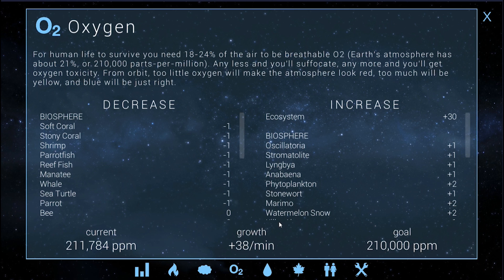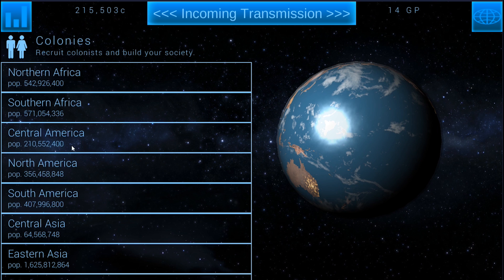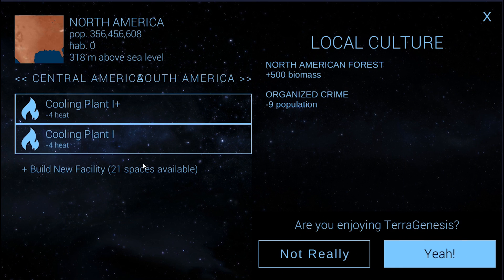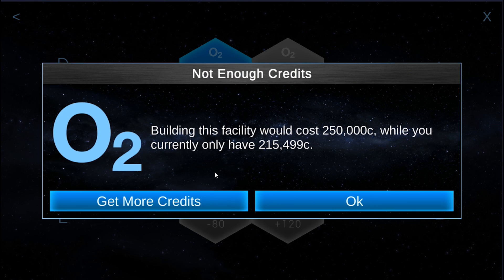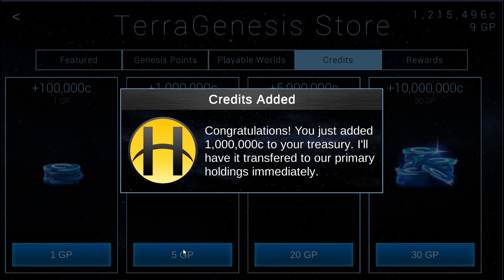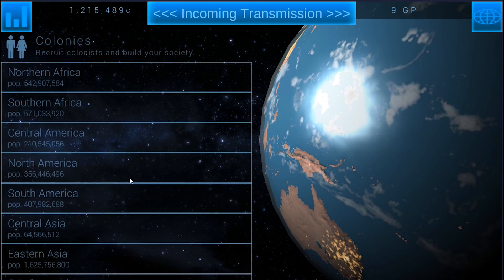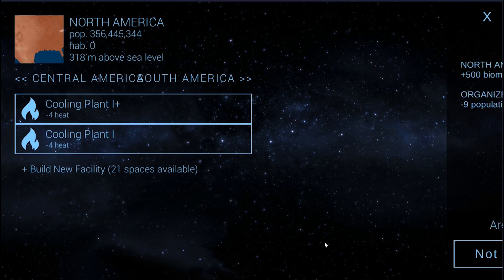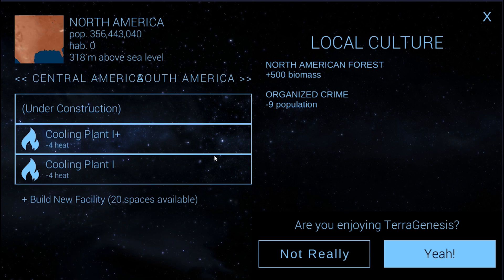Oxygen is going to be the big one — plus 38. I guess we'll stick to North America. If we can get O2 filters, we need 250,000 credits. We're going to have to spend some more of our Genesis points to get some more. At least for now. So if we jump into North America, we can go ahead and get some of these O2 filters built.